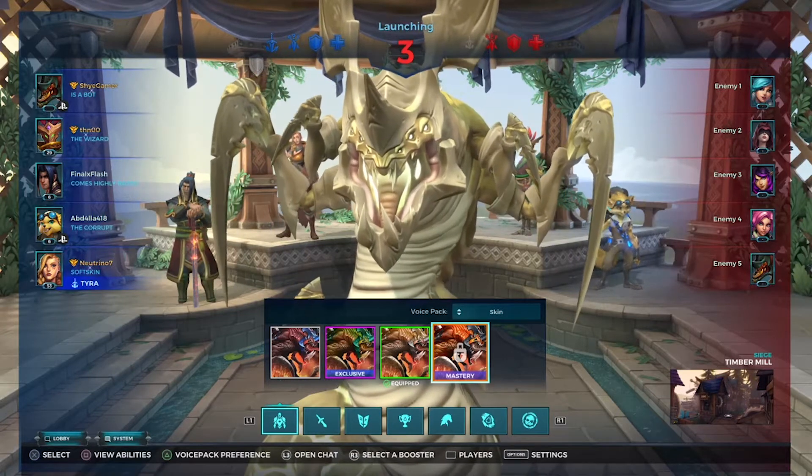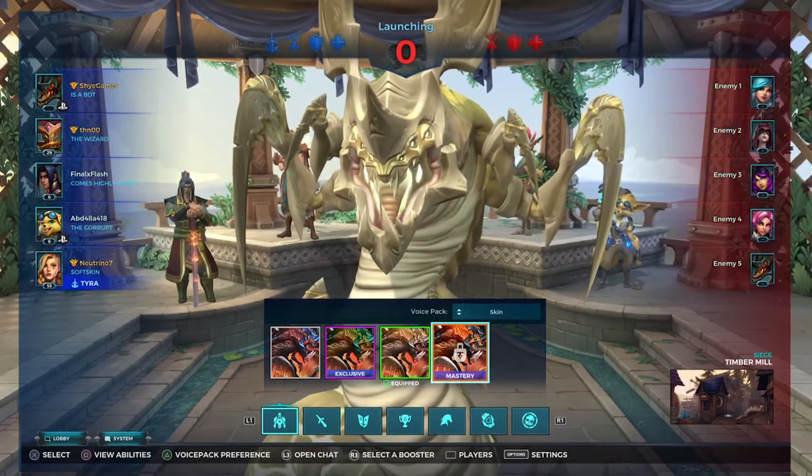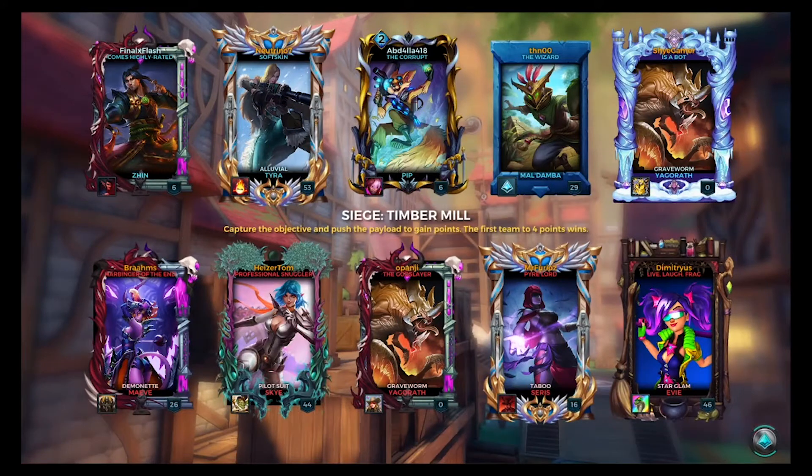Looks like we're gonna have a Yagorath, Maldamba, Zinn, Pip, and a Tyra on our team. We'll be up against another Yagorath, Maeve, Sky, Cerys, and an Evie. Not too bad — I won't get melted apart from Sky if she goes for Debilitate, but it should be fine.